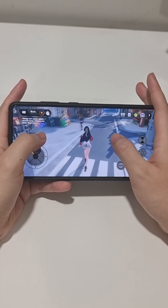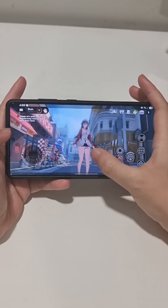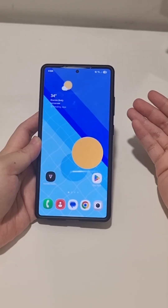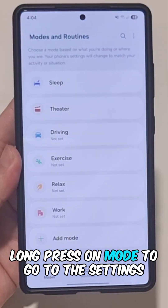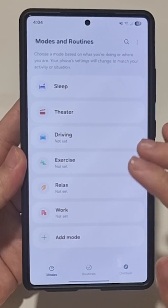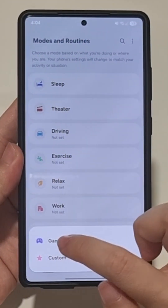I'm going to show you how to turn it on because it's turned off by default. Let me quit the game and go to the home screen. From the home screen, pull down the notifications panel and long press. You can see these are the modes available — by default I don't have game mode, but we can add a mode and you can see 'Game' is there.